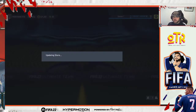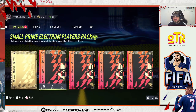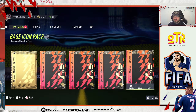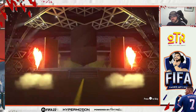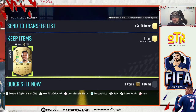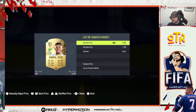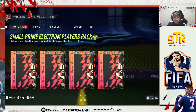We have five packs to open: a small prime gold players pack, a small prime electrum players pack, a premium mixed players pack, a prime mixed players pack, and of course the base icon pack, which will come last. We're starting at the front and working our way along — hopefully we make up for a bit of what I've lost. And that is... Jesus Nzas, who I already have! Amazing how I didn't get rid of him. A grand and a half — let's put him up for sale. He is gone. On to the next pack.